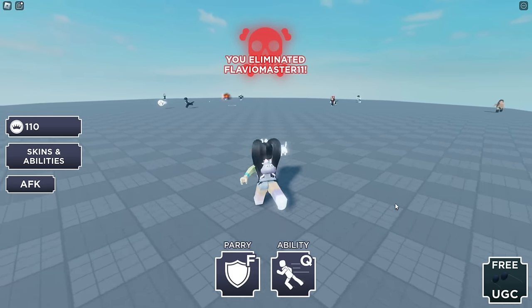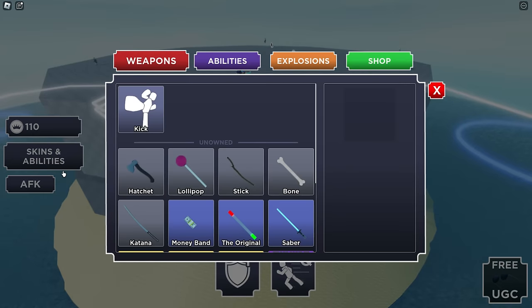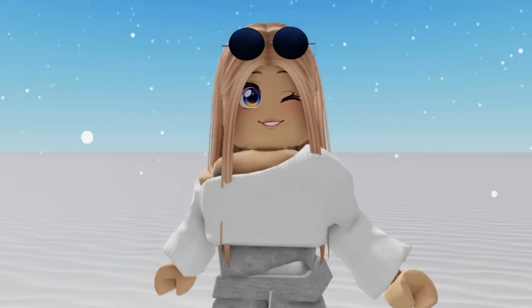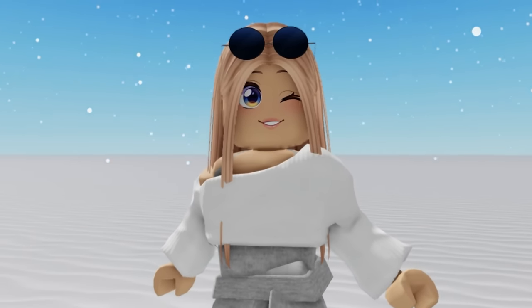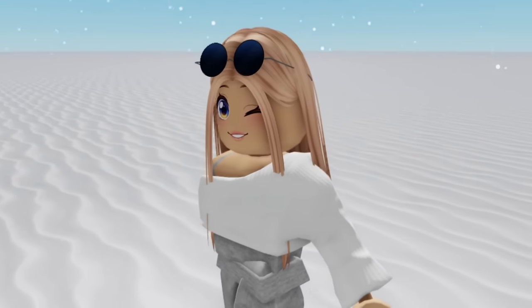It's definitely going to take a bit of time as you need to win 15 games. As you play, you'll earn tokens, which can be redeemed for skins and abilities that will help you with your wins. Once you claim your item, you'll find it in your head accessories. It's completely free as a limited, and here is what it looks like on.